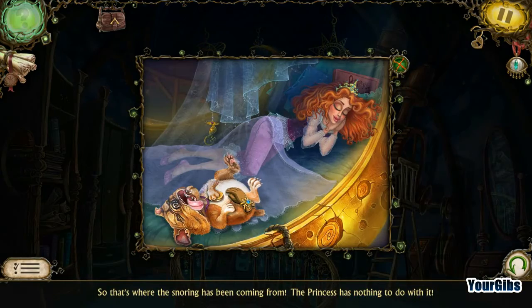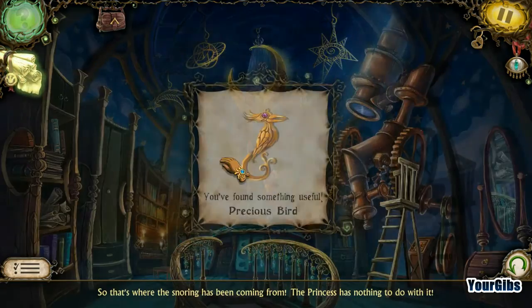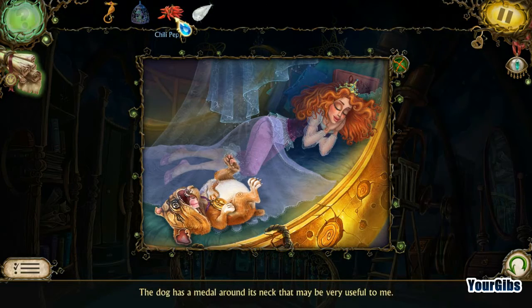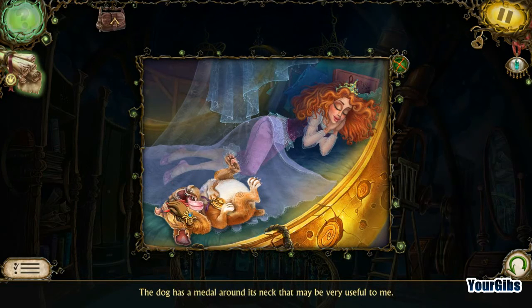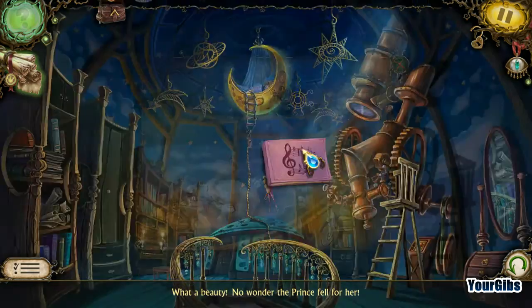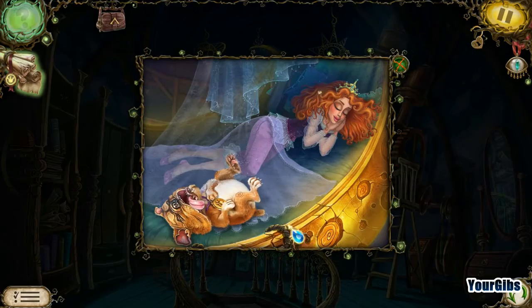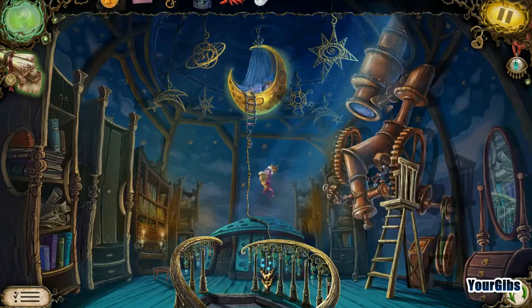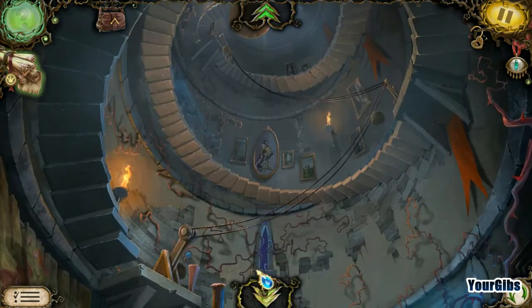Found her. The dog — check out the dog. Want a chili pepper? Sleeping beauty — what a beauty. No wonder the Prince fell for her. Found some music notes. Like her red hair. Dog medallion. Let's go back downstairs and do the dog medallion.